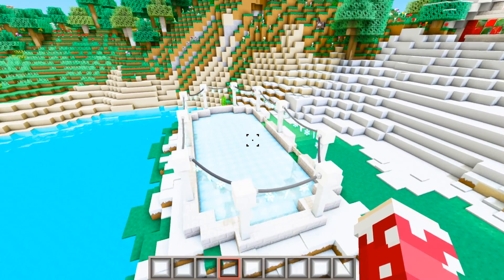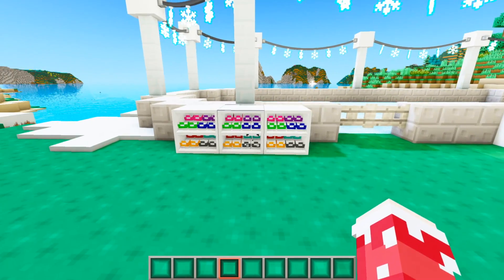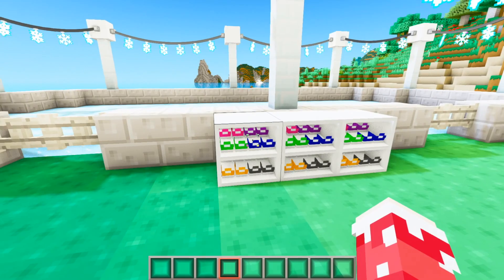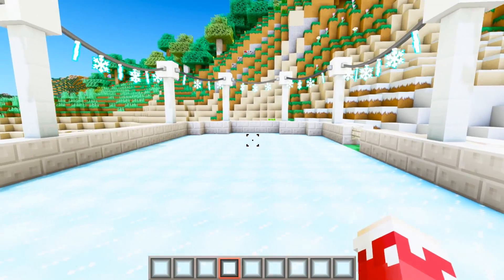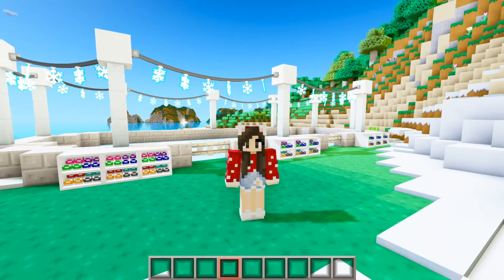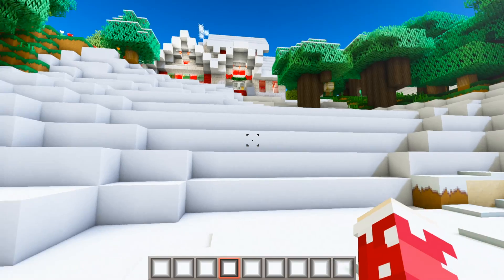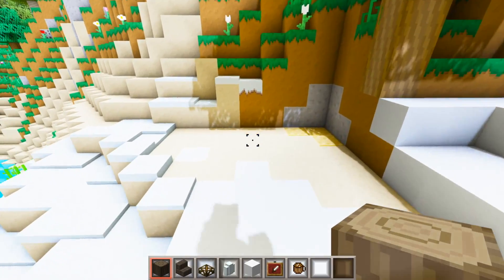Alright guys, here is the new ice skating rink — I think it came out really cute! I put these little shoe spots out here so that when people come ice skating they can actually have a spot to put their shoes, then when they have their skates on they can come through and go ice skating. When I think about ice skating in the winter, I also think of hot chocolate, so I want to add a little hot chocolate stand somewhere over here.